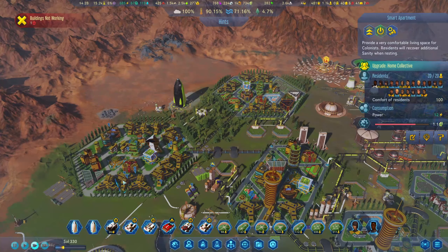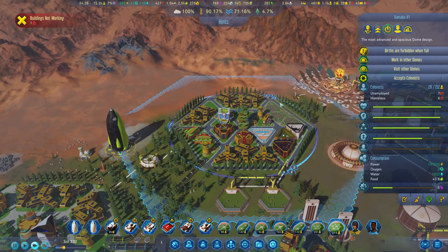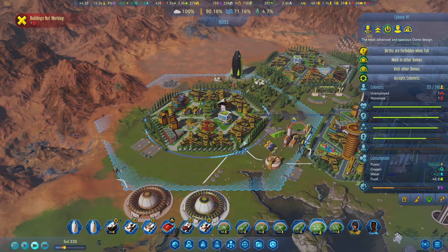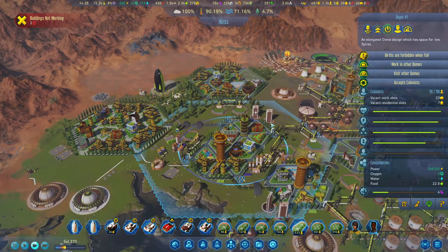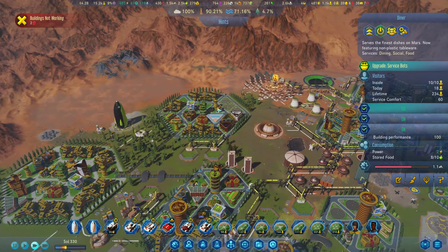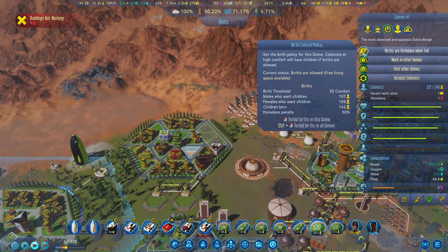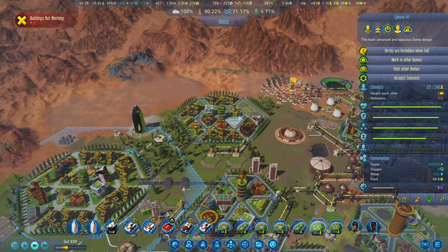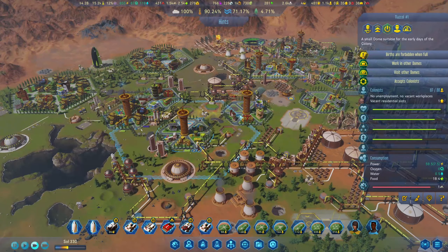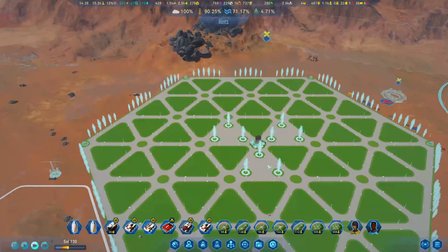I just want to check if the other domes and stuff were full yet. This one's almost full — one unemployed. Even this dome has seven unemployed and homeless. Man, people are still giving birth it feels like. We desperately need to get this capital region set up.